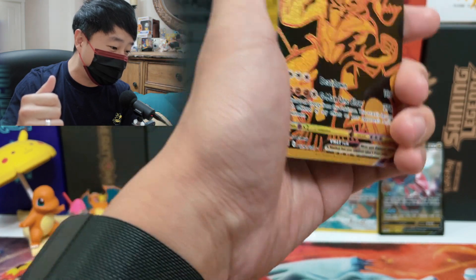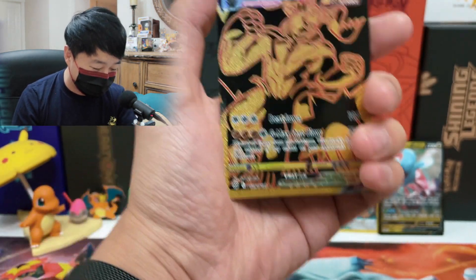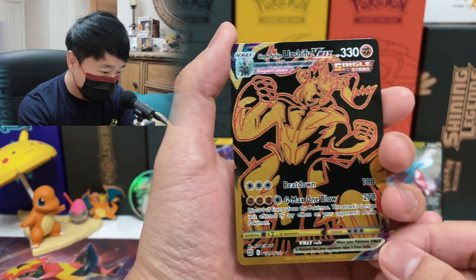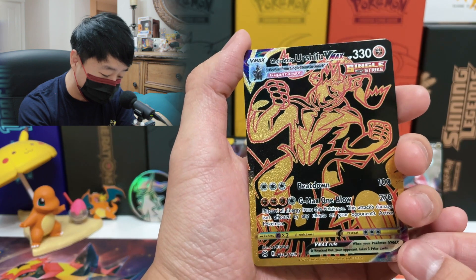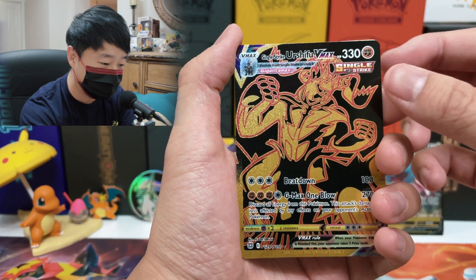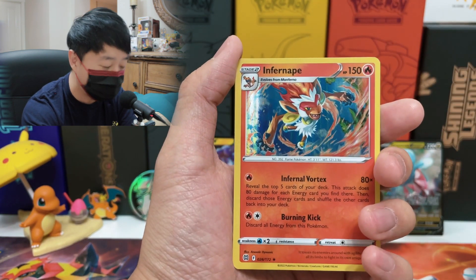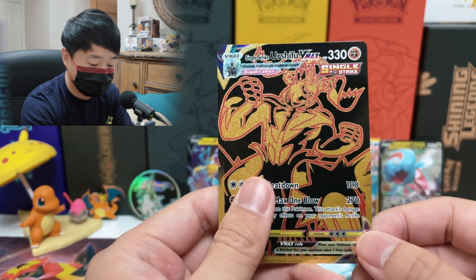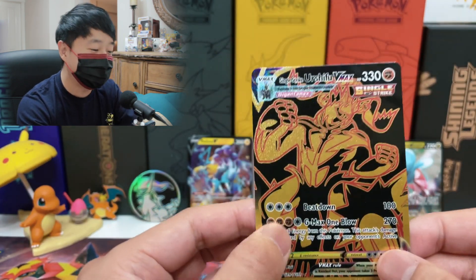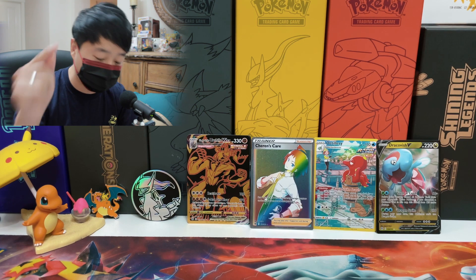We got water energy with a glowing effect, Double Turbo Energy, Torkoal, Clang, Snorunt, Beldum, Minccino, Chimchar, Chinchou... and we got a gold card! And it's taking the reverse slot! We got a Single Strike black-and-gold Urshifu VMAX! There's still one more card behind because this is the reverse slot — and we got a hollow Infernape, but who cares about that? The prize of this pack is the Urshifu VMAX!